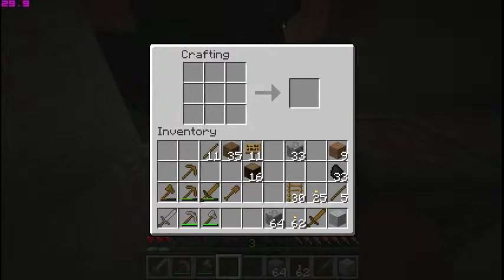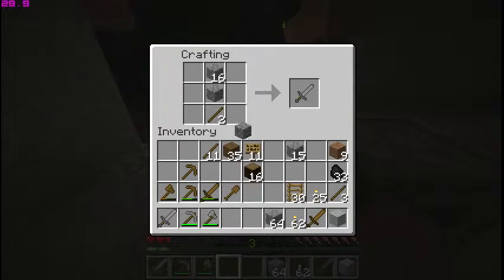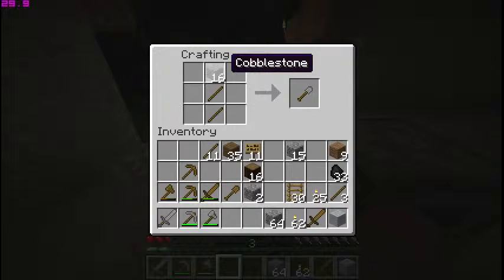I'm going to show you how to make some stone items. Take cobblestone, put that there, grab my sticks and put them there — that makes my stone axe. If I remove that and go straight across as a T, I get my stone pickaxe. Put that there — I got my sword. Two sticks and a cobblestone make a shovel. Three cobblestones across the top make a pickaxe. Two cobblestones across the top and two sticks make a stone hoe. Three cobblestones on the right make a stone axe.